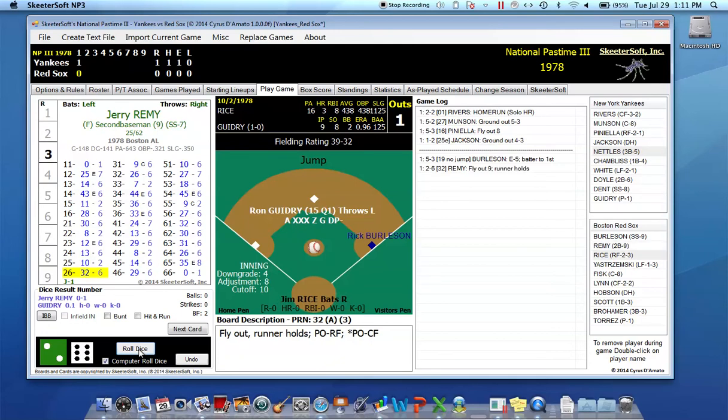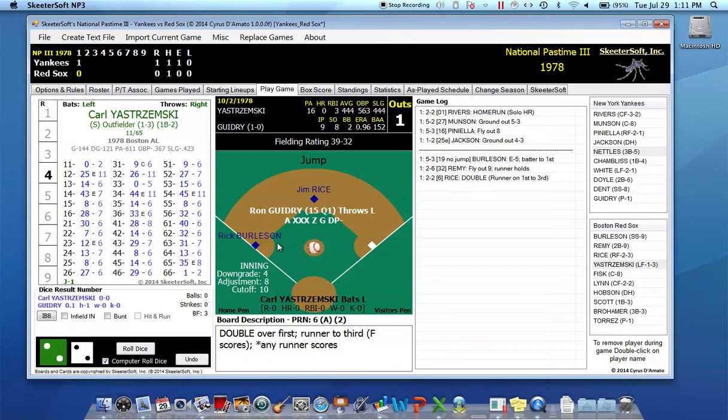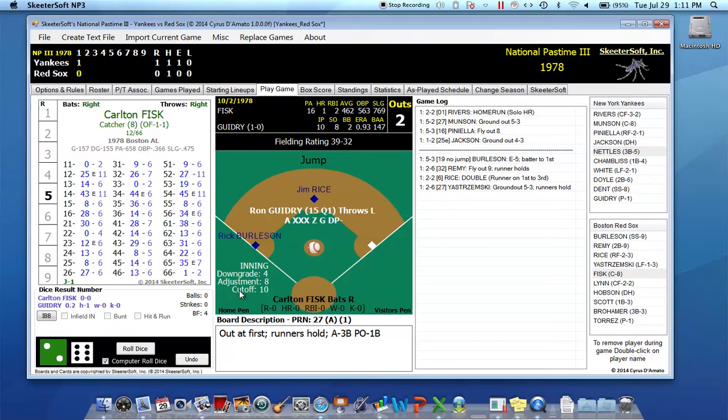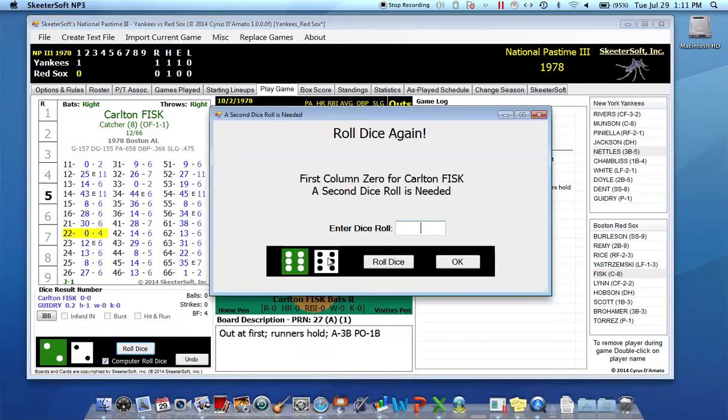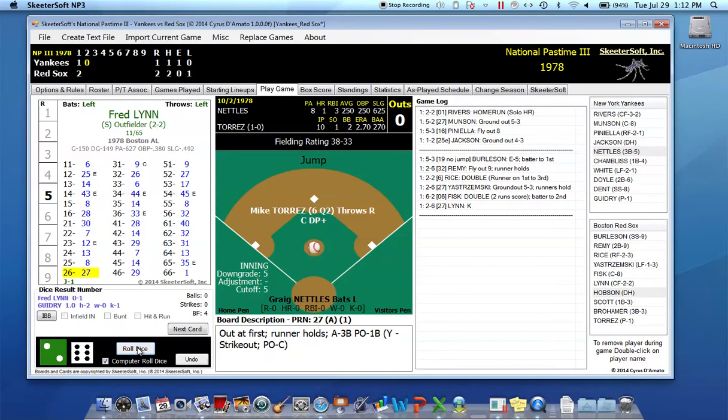Jerry Remy flies to right for the first out. Jim Rice is now the hitter and that is a double — Burleson moves to third, the double goes to left, but Burleson could not score on the play. So the Red Sox have something going — second and third, one out here in the first. Yastrzemski will try to get the Red Sox on the board but he grounds to third, no runners can advance. Two outs now, and it will all come down to Carlton Fisk. The roll on Fisk is a 22-0 — that's going to score two runs as Fisk doubles both runners in. It's two to one Red Sox. The Red Sox come right back off Guidry and score two. Freddie Lynn strikes out to end the inning.